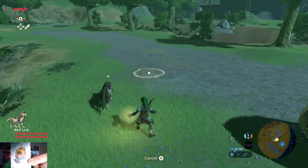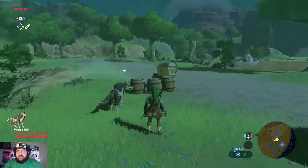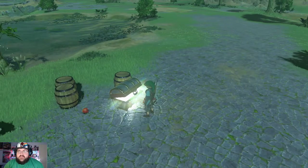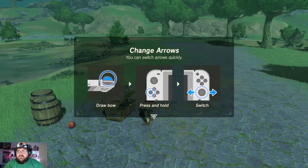Here is Toon Link. Got some barrels with stuff in them — rupees and fruit. Opened up the chest — some shock arrows! Cool.